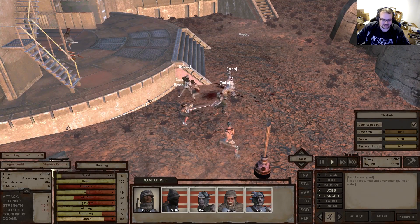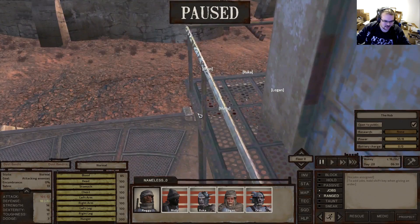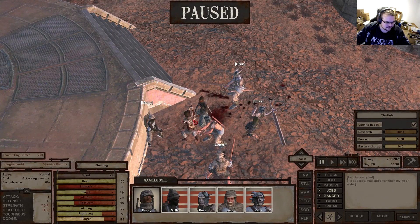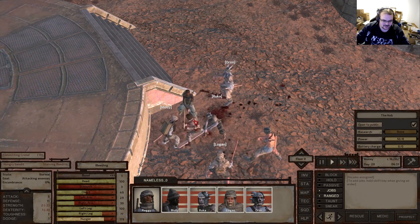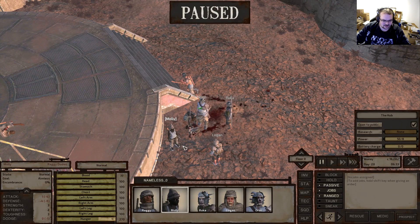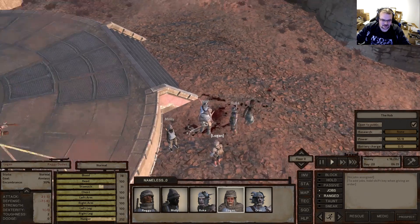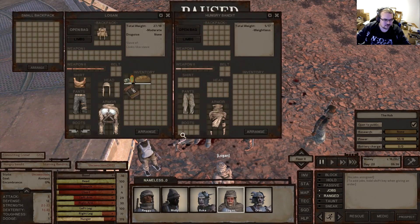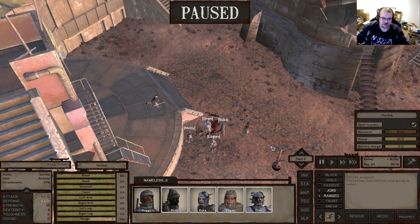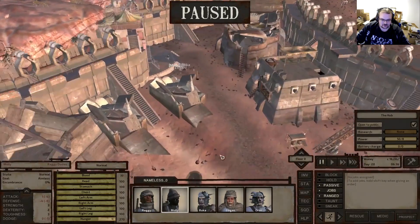A dust bandit is fighting the hungry bandits - that's kind of interesting! You see how weak we still are - we get nothing done. Okay, anything interesting here? No. Let's get these guys to the outpost.